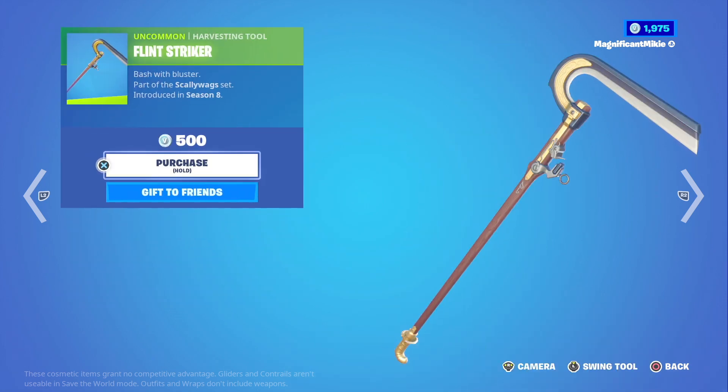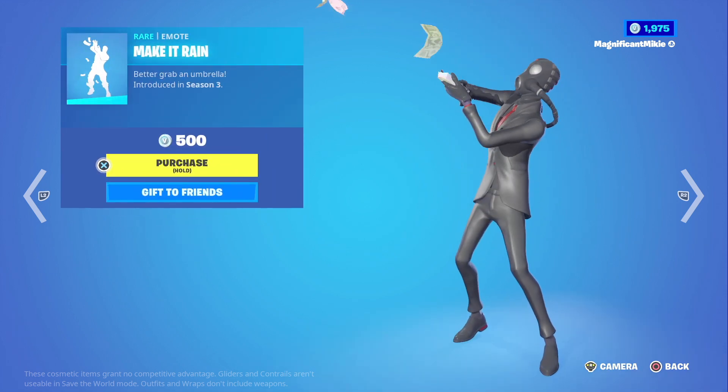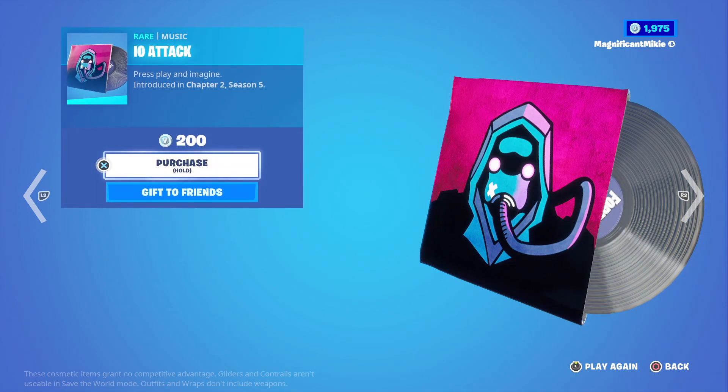Today we have the Renegade outfit for 800 V-Bucks, the King Crab outfit with Back Scoop back bling for 1200, the Flint Striker harvesting tool for 500, the Make It Rain emote for 500, the Gun Show emote for 200, and the IO Attack music for 200.